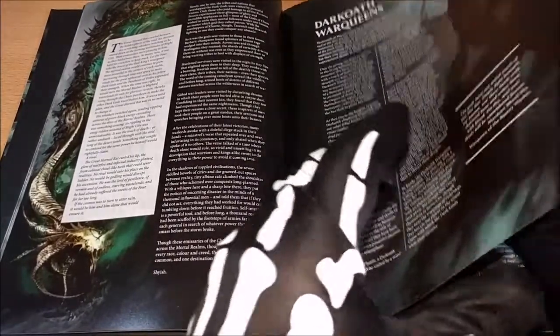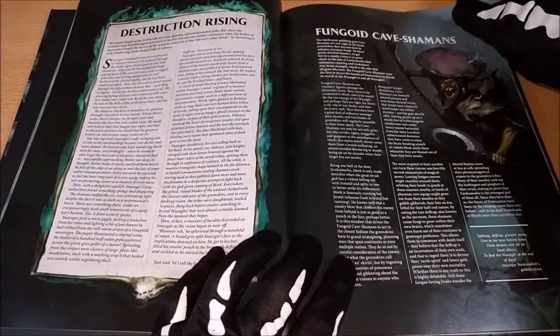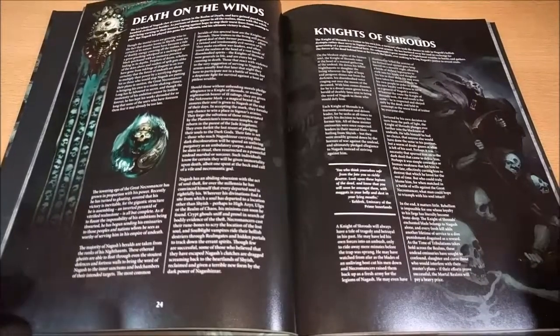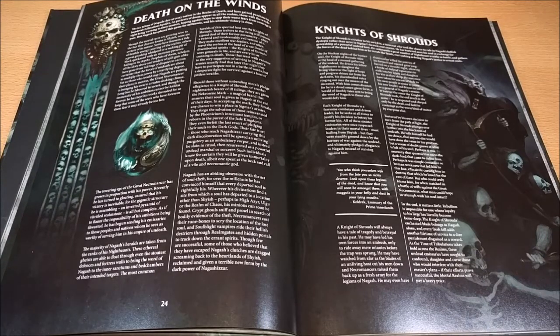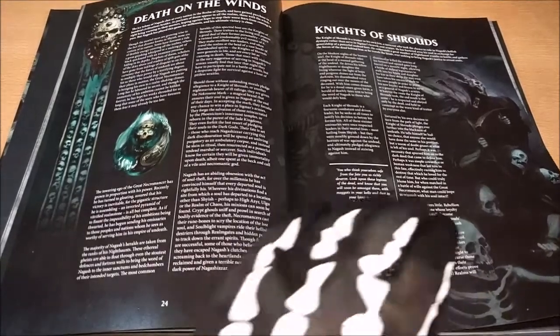Here we can see the different characters inside — they are quite well characterized, I think. Here we can see also the Death character, which is not as it was thought at the beginning when people expected it to be a Stormcast Traitor. Here it's a normal Free People Traitor, so it's not so grave, not so bad, but it's quite interesting to read its background.